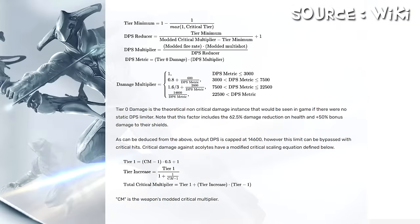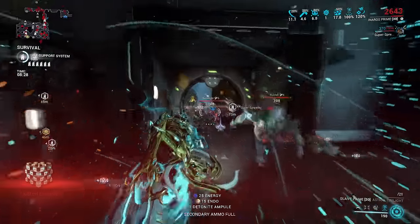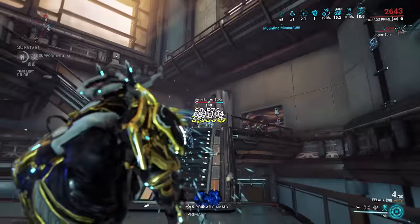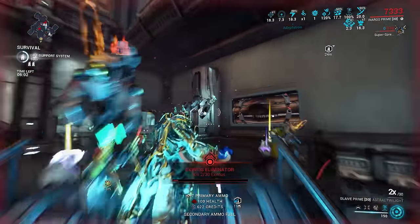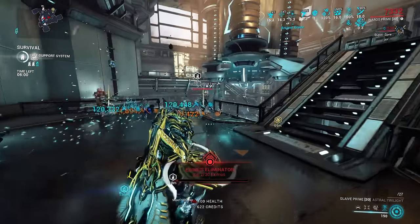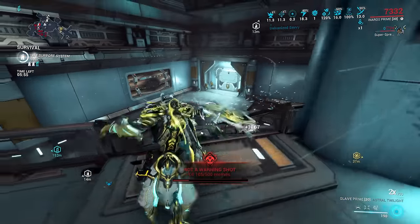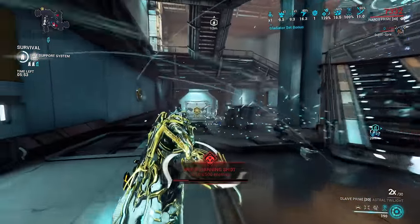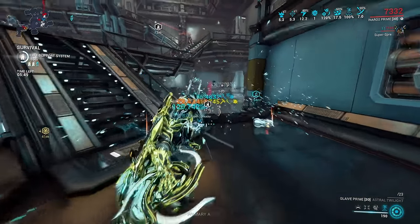That is not worth knowing. What is worth knowing is that if you're fighting an acolyte, you want to use a crit weapon because it can bypass the DPS cap. And if you really want to destroy them, you want to run Rhino or at least subsume Rhino's Roar onto your frame. This way you're going to have two things that get around the attenuation and absolutely blow them up. This is actually the case for most enemies that have damage attenuation.